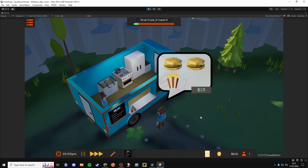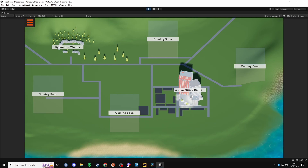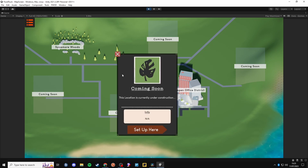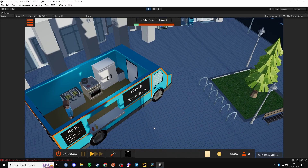Before I round up this devlog, I wanted to show you one of the biggest features that has been added to the game since the last devlog. Grub Truck now has a map screen that occurs at the end of the day, which will allow you to set up at different locations after you've unlocked them with the money you earn throughout the day, and each location has its own little story as well as its own different benefits and cons. For example, the office district has many more customers and many more queue slots, however the customers won't wait as long for you to prepare their orders, whereas at Sycamore Woods — where you start — the customers will wait much longer, however there are fewer overall customers that will visit your truck. I'd love to hear your ideas for different locations to be featured in the game, so come and join the Discord server and let me know in the suggestions channel.